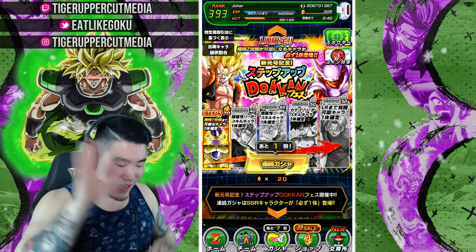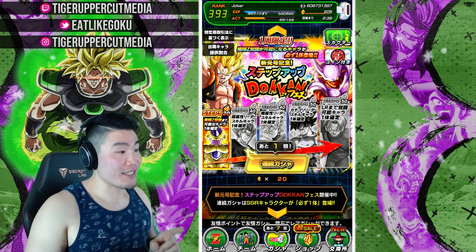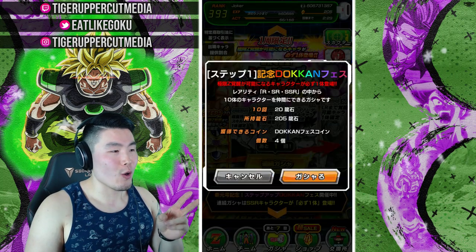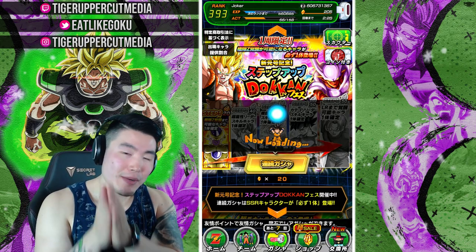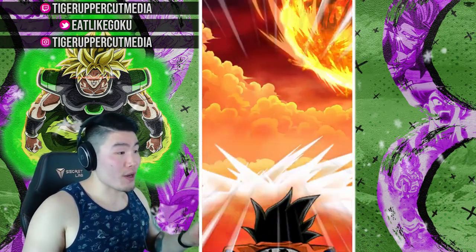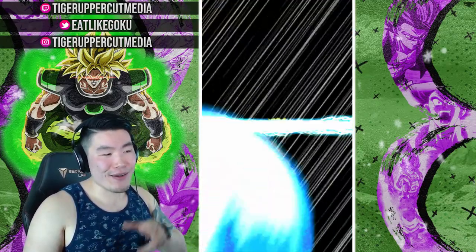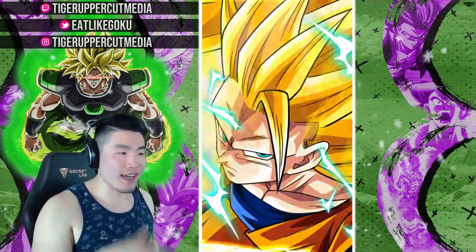Alright, let's just jump right into it. Step one is a guaranteed Extreme Z-Awakening unit, and I do need that Golden Frieza — I also need STR Gogeta — so either of those would be great pickups. Best of luck to you guys summoning as well, let me know in the comments down below what you've been pulling. You can definitely pull LRs on any of these steps, so let's hope that happens.